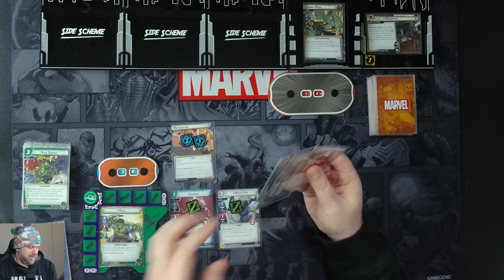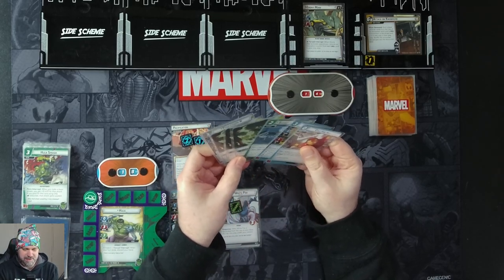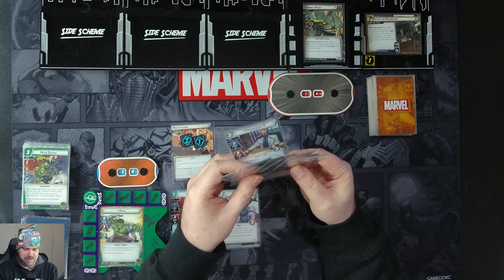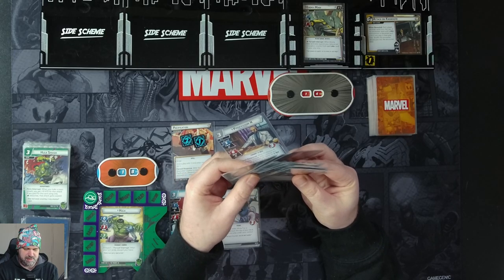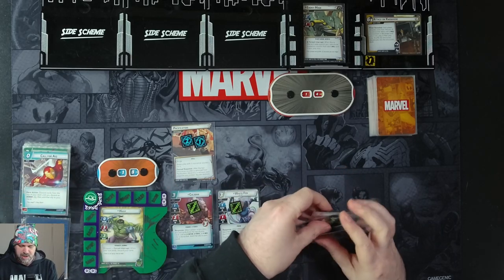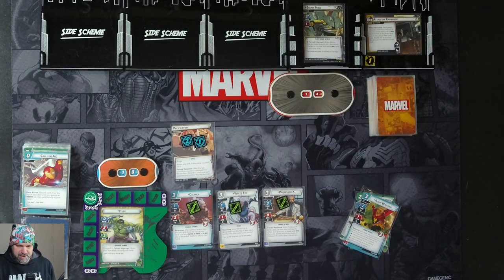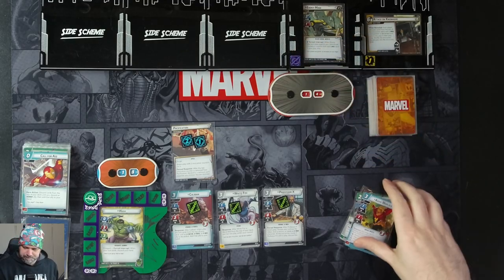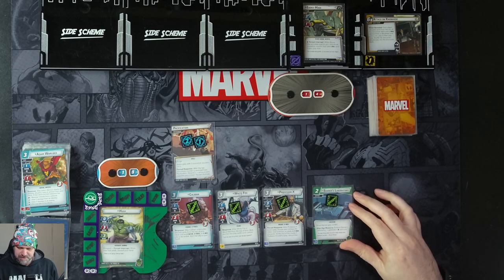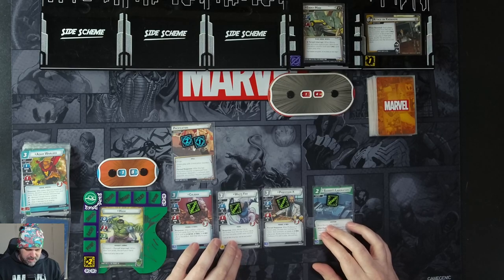Look at Hulk's hand — we don't want to do Call for Aid because we only have two Avengers in the deck and we saw them both go. So we'll spend three resources to put in Professor X. After Professor X enters play, we confuse Ebony Moor. Then we'll spend two resources to put in Banner's Lab. In Alter Ego, we can exhaust it to generate a mental resource and we get plus two recovery.